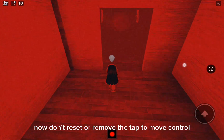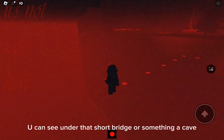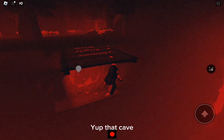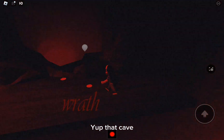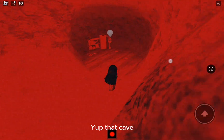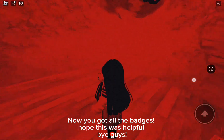Don't reset or remove the tap-to-move control. You can see under that short bridge a cave — go into that cave. Now you should get the last badge, which is Letters of the Past. Now you've got all the badges — hope this was helpful, bye guys!